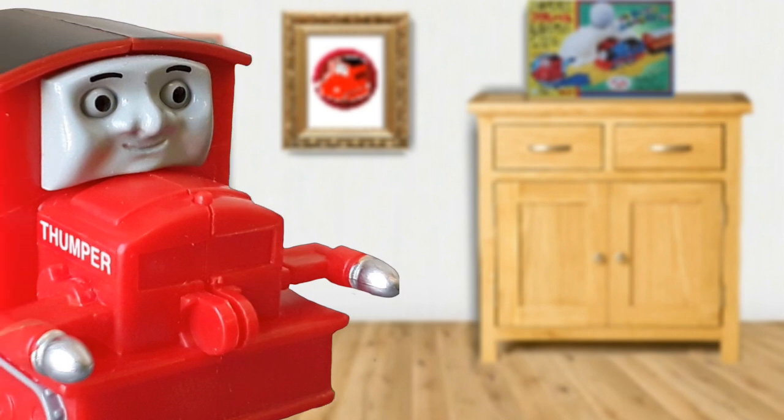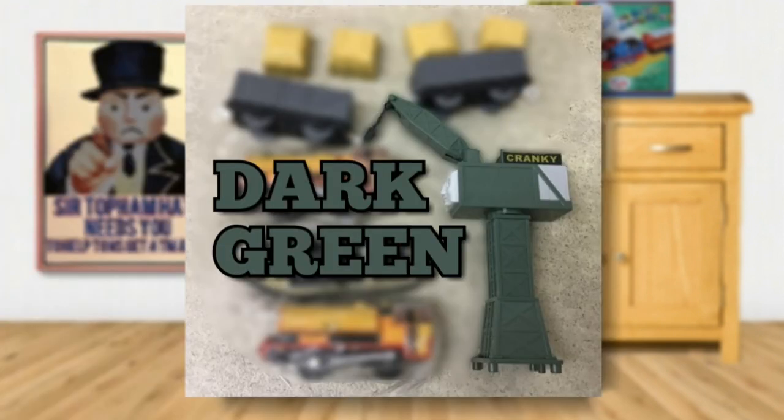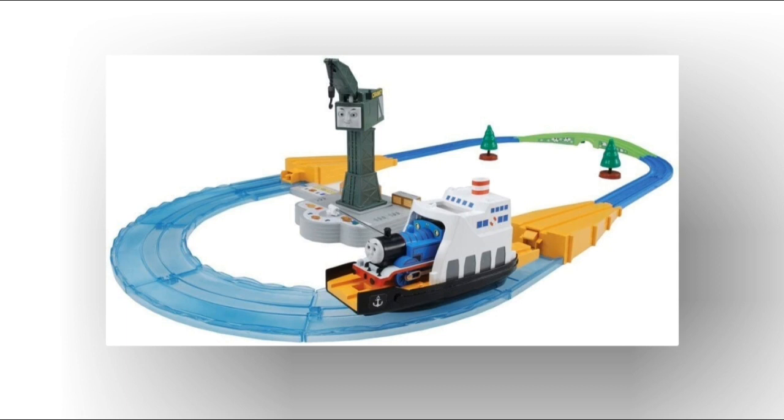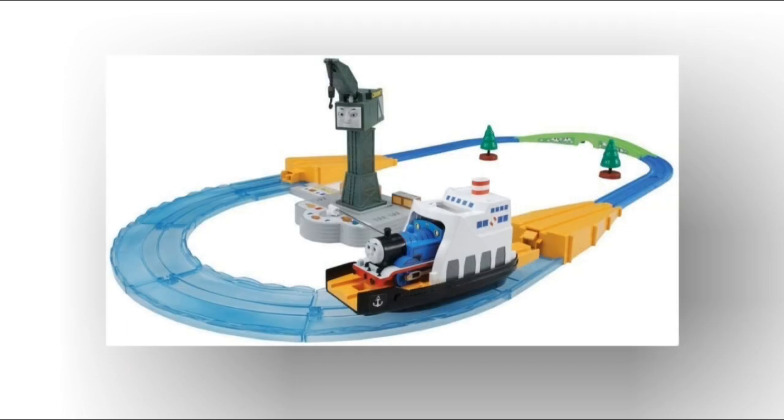Very good explanation. However, there is something I would like to add: the dark green Cranky actually did come in another set, which was the Thomas' Crew set, released in 2010, also by PlayRail. However, it did not have the same base, so I don't believe it counts.